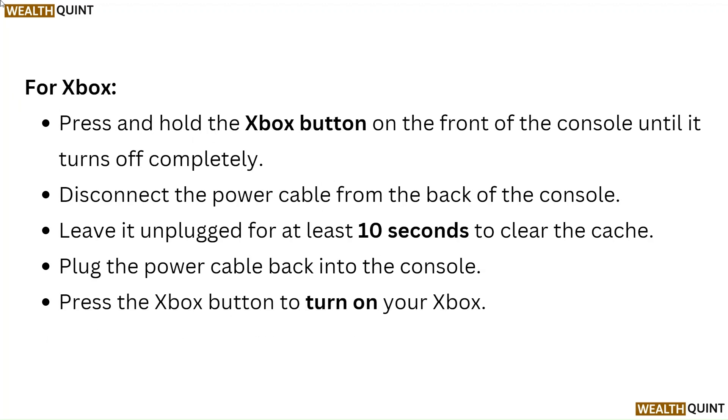For Xbox, press and hold the Xbox button on the front of the console until it turns off completely. Disconnect the power cable from the back of the console and leave it unplugged for at least 10 seconds to clear the cache. Plug the power cable back in and press the Xbox button to turn on your Xbox.